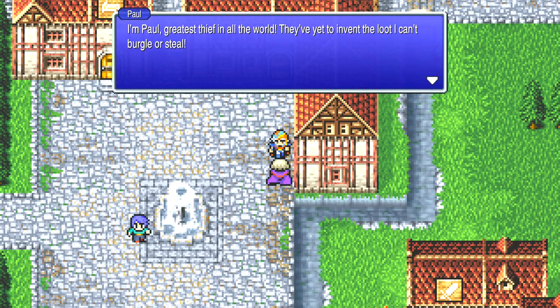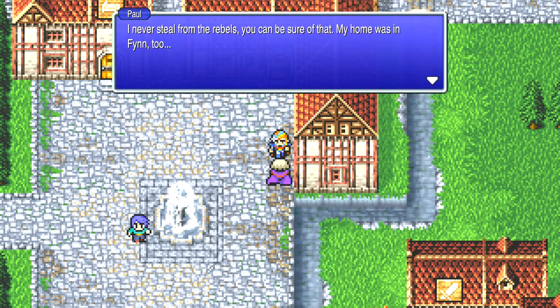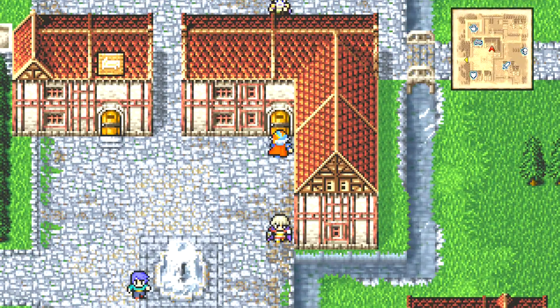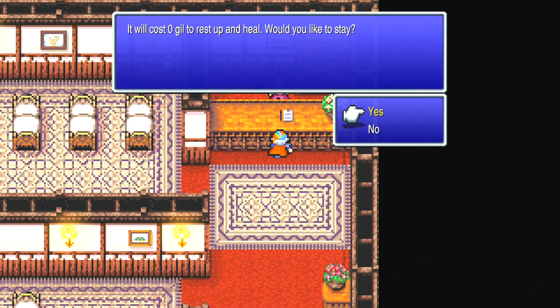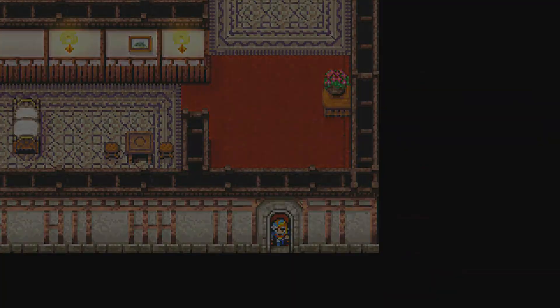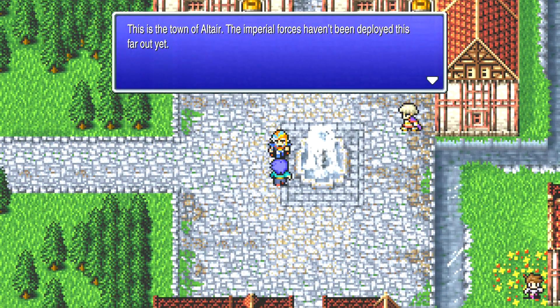'I'm Paul, greatest thief in all the world. They've yet to invent the loot they can't burgle or steal. The Imperial coffers have kept my purse fat with gill lately.' That's interesting — this building isn't even in the castle. Zero gill to rest up and heal — does it depend on how much health we have left? Because it wouldn't be free, surely. Town of Altair — the Imperial forces haven't been deployed this far out yet.